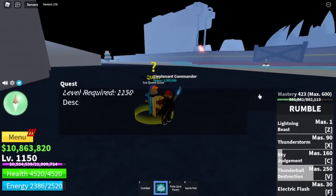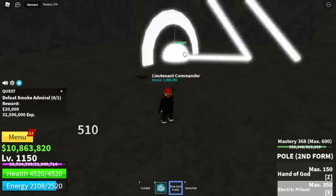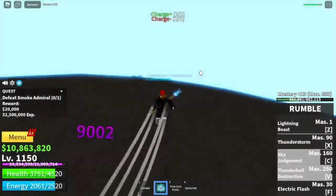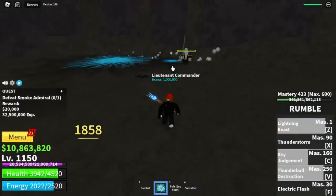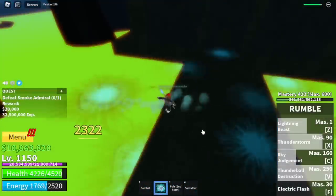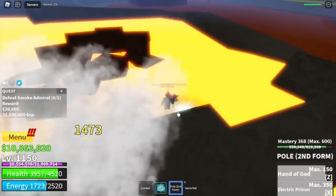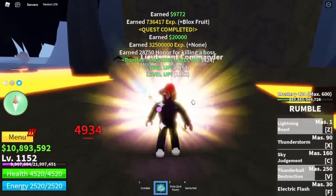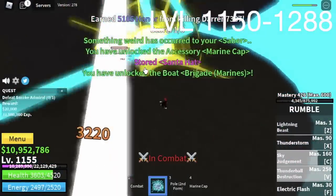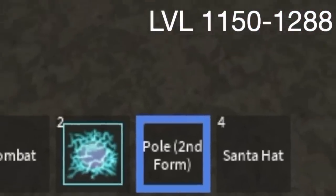My favorite part: the Smoke Admiral, because he's so easy to defeat. Grinding here will be really fast if you server hop properly. Best tip is to lure him outside his area because you cannot use your thunderstorm X skill inside. But outside, you can use it — additional damage, meaning it is easier to defeat him. Your goal level here is to reach level 1288. Don't forget to use your Pole V2 — it does high damage.